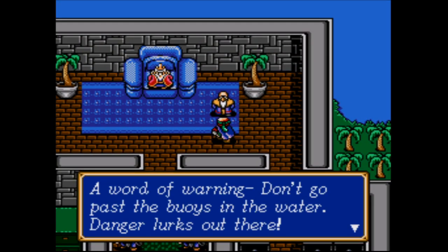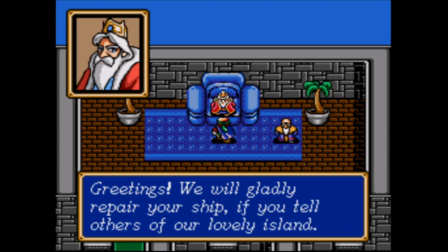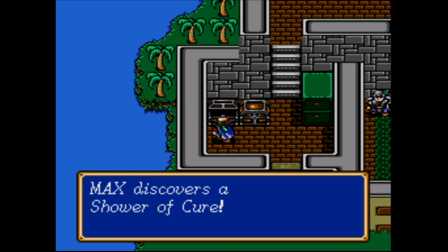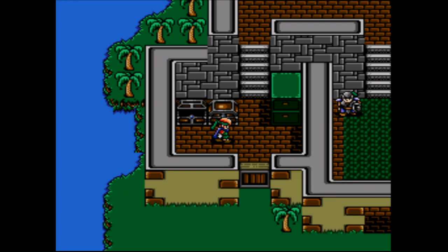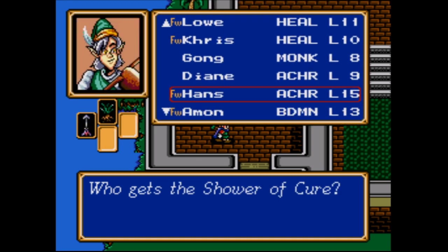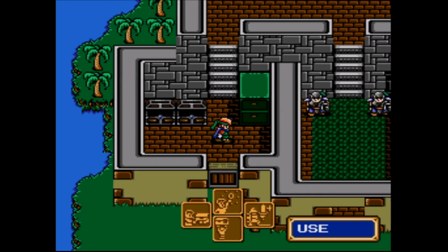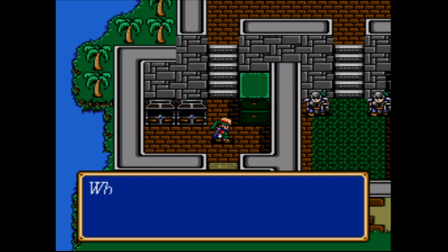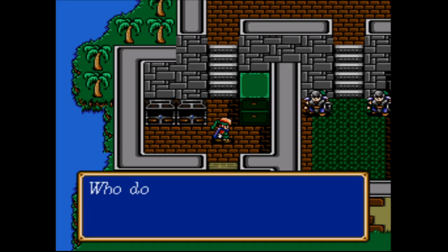A word of warning — don't go past the buoys in the water, danger lurks out there. We will gladly repair your ship if you tell others of our lovely island. A Shower of Cure — what is a Shower of Cure? Whatever it is, I think I'm gonna let somebody else hold on to it. A Mobility Ring — we should get this ring. I'm gonna give it to you. I gotta make sure I have it equipped, of course.